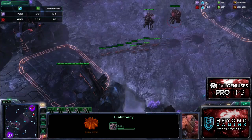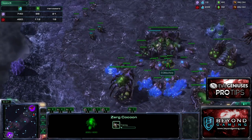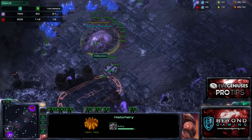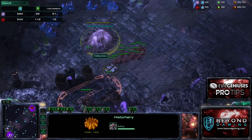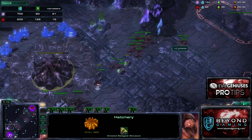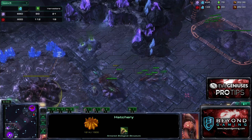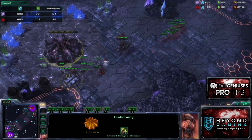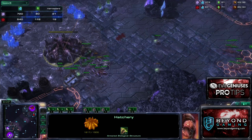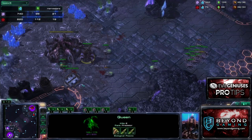I still have that three-drone lead, my speed is completed, but I see him moving across the map with a decent amount of Zerglings. So the second the Baneling Nest gets up, I morph a few Banelings to save my expansion. He's simultaneously expanding himself. As my Baneling Nest completes, I walk forward with two Banelings, force him to sacrifice some Zerglings trying to kill them — his speed still hasn't completed — and I've killed a few Zerglings, lost basically nothing, and secured a quicker expansion.